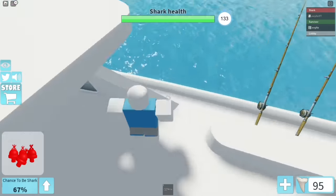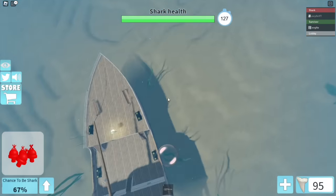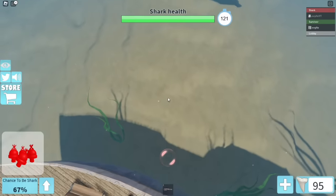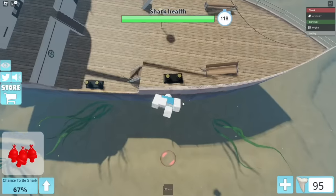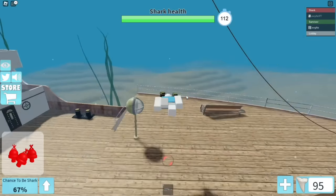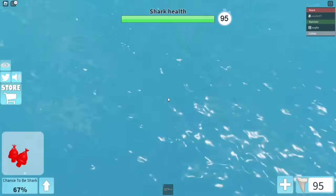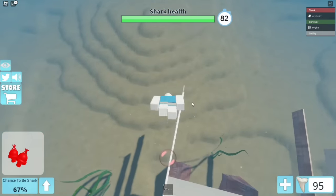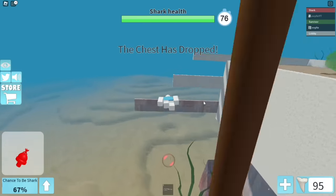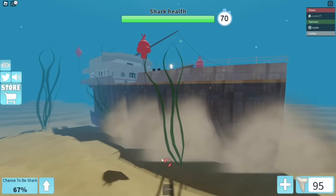Once here, you need to jump off your boat and start swimming straight down. Once you are in the water, you need to be cautious that you could drown, so you need to keep popping up every minute or so. But when you swim down, you need to go where I am and put the buoys on the boat that we got earlier. The boat will start to float off and disappear.